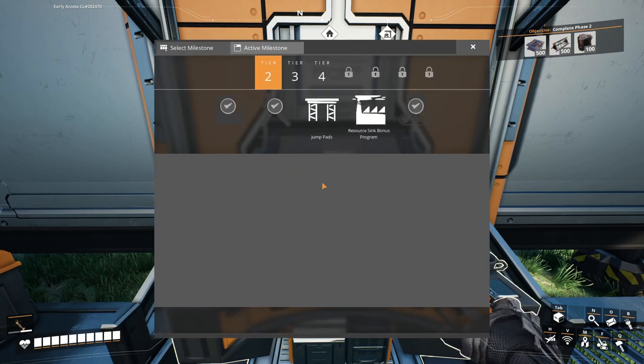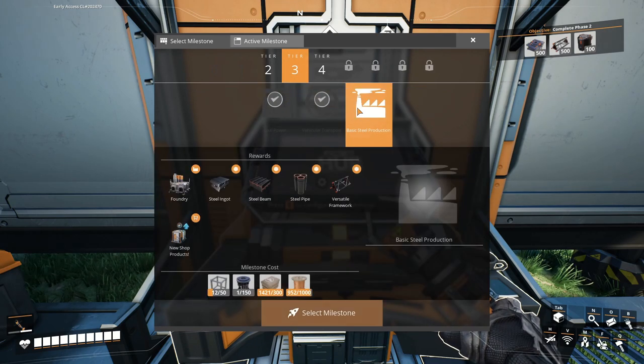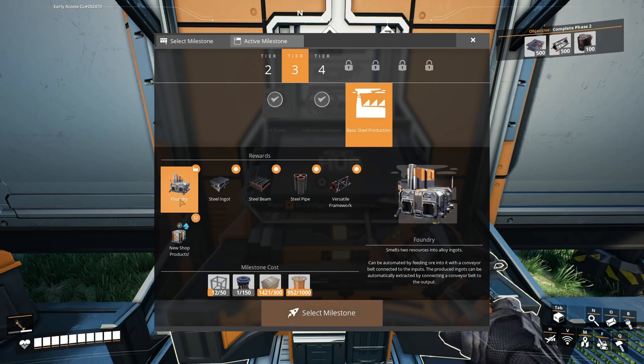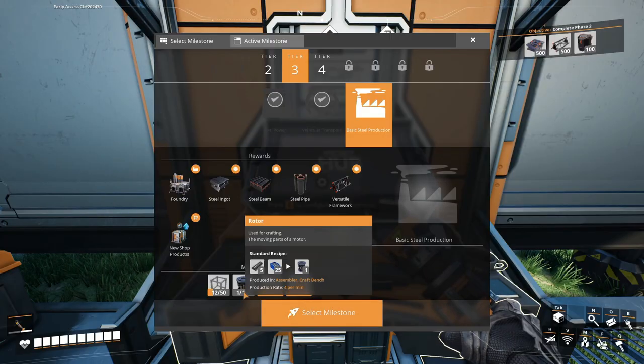For today's episode you only need to unlock one new item: Tier 3 basic steel production. That gives us access to the foundry, steel ingots, steel beams, steel pipes — basically anything steel related. You might be screaming at me right now: 150 rotors — wasn't that what we spent last episode making by hand? Well, if you did everything I suggested up to this point, you should not have to handcraft anything else anymore, though there are a few notes on that.